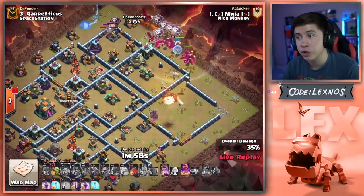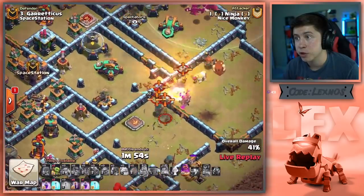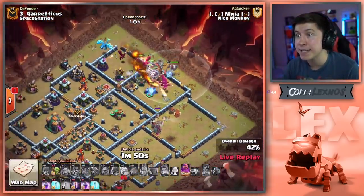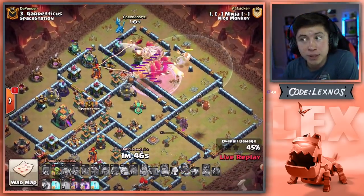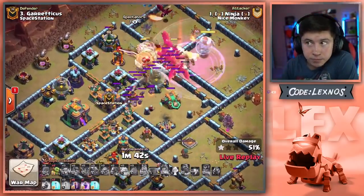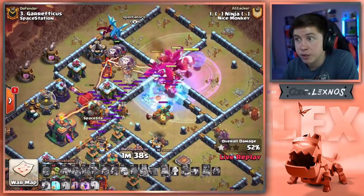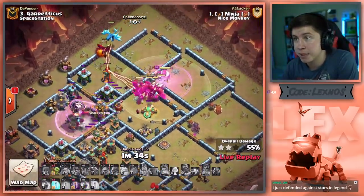Dragons from the top side of the base. Queen with the Unicorn, going to have to pop her ability. She can finish off the Royal Champion. The Scatter kills her through the ability — Royal Champion stays alive on defense. Rage and early Warden ability here from the top side of the base. Does the Blimp make it all the way downtown? Mass Headhunter CC — he has to Freeze it because the Warden ability was hecking early. Blimp makes it to the Town Hall, no Tornado Trap to stop it.